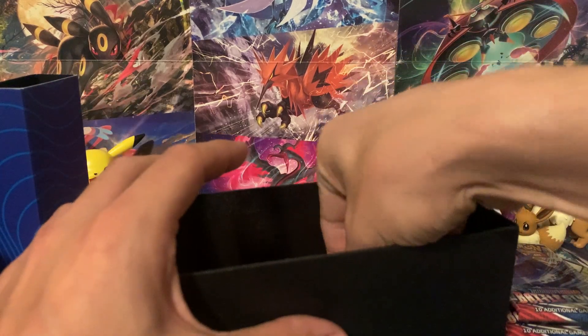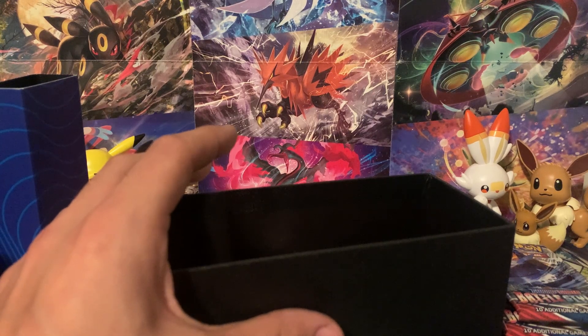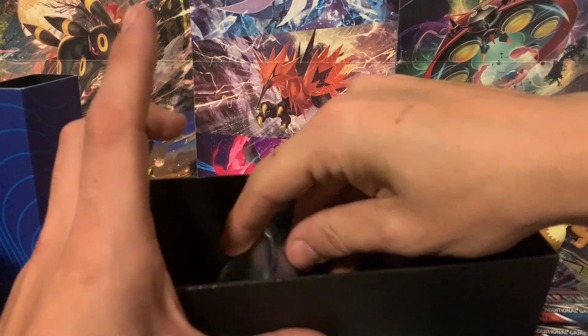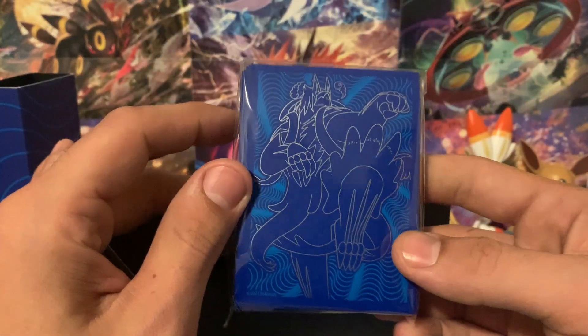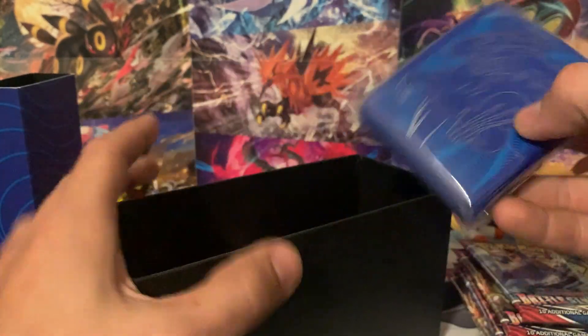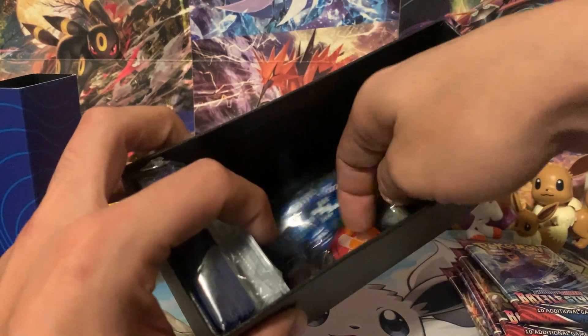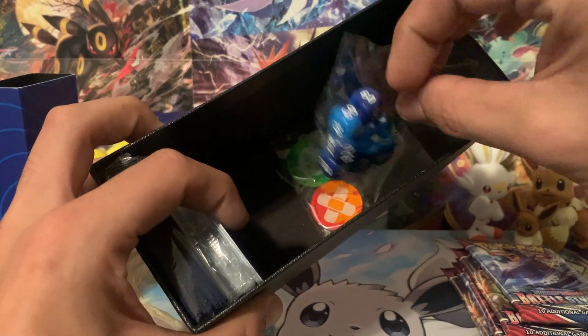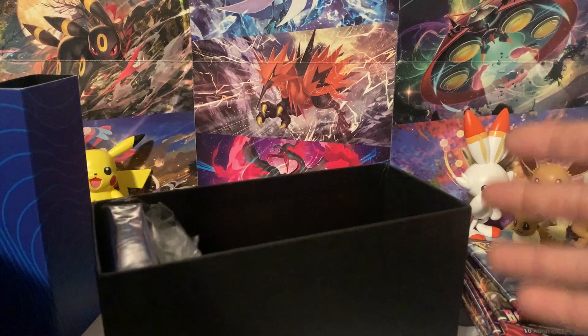If you guys want to earn this code card, just make sure you like the video, comment down below, and make sure you're also subscribed to the channel. You'll see a reply to your comment with a code card. Let's check out those sleeves. You also get a brick of energy, some dividers, some damage counters, and some dice. We can probably put the value of all this stuff around $3 to $5.